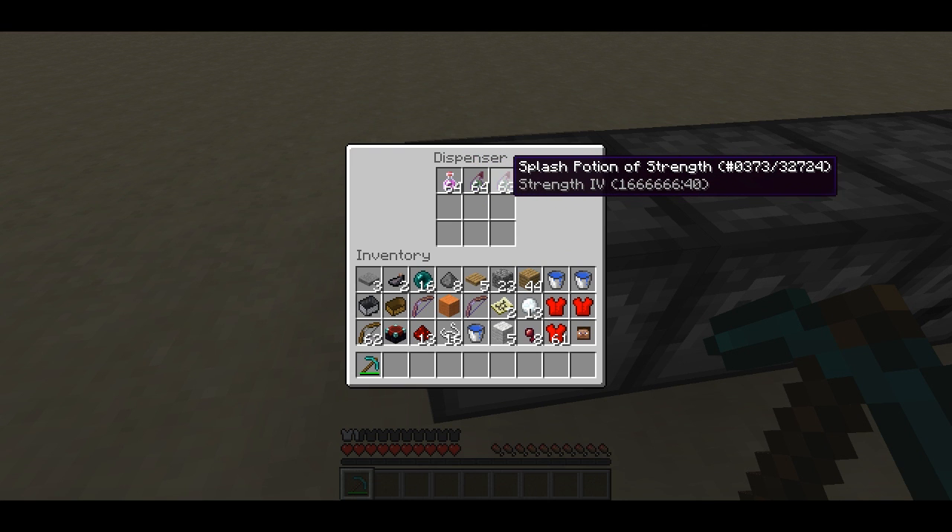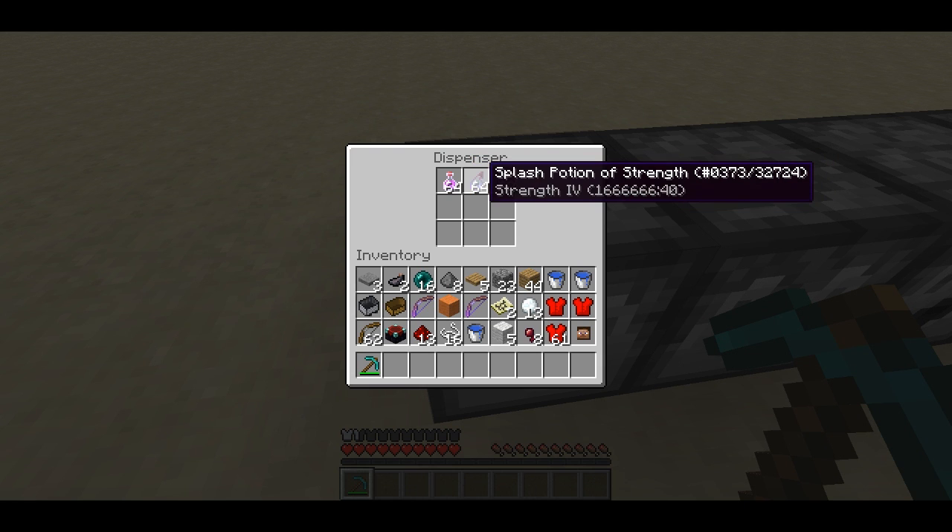Now, you have to edit the world file data. It's not the easiest thing to do — you can't do it from in the game — but using my MCEdit filters, you can.